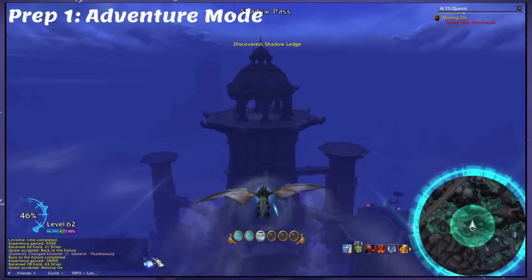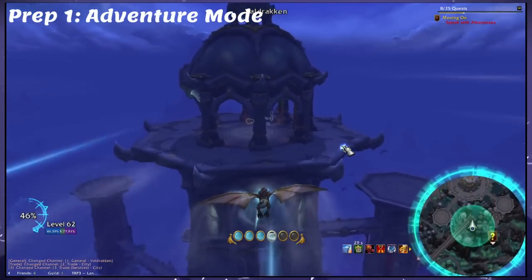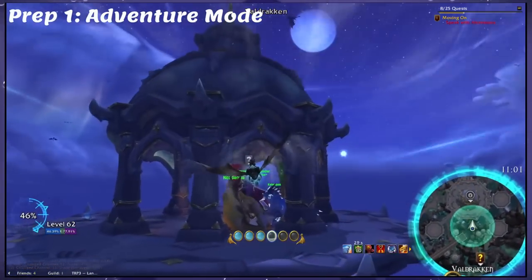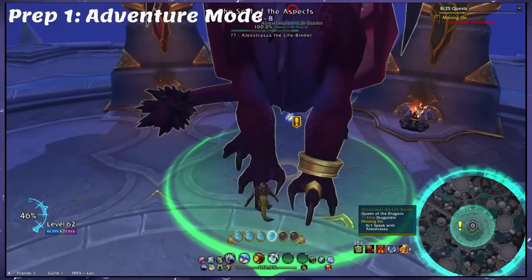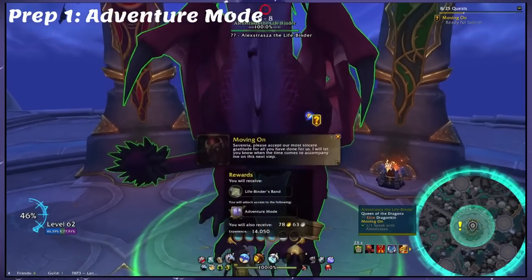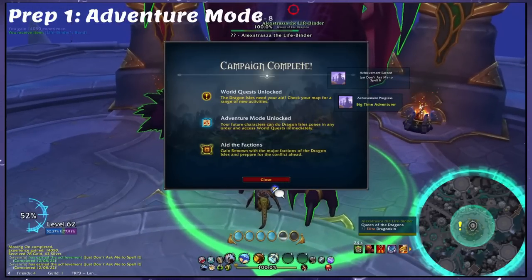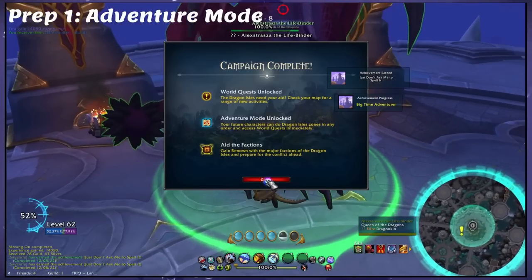First, my guide uses the Wonderful Adventure Mode version of Dragonflight leveling, which is unlocked account-wide and just permanently turned on after the first time you complete the entire leveling campaign with your first character through the Dragon Isles. You'll know if you've unlocked it because you would have seen a specific screen after turning on the last campaign quest in Faldrasus. If you have not done that, you can't use this guide, so come back when you have.